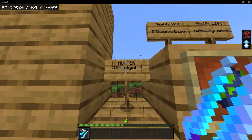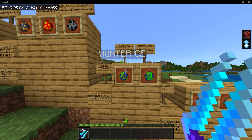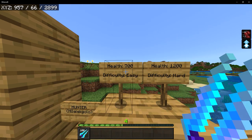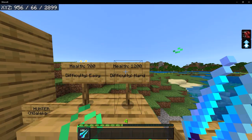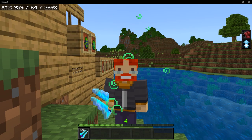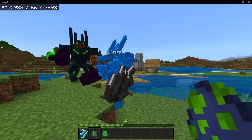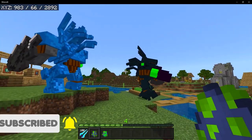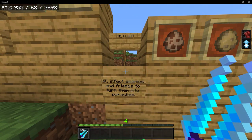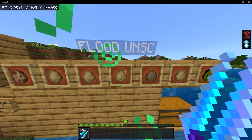Next up, we have the Hunters, also known as the Mgalekgolo, which are the strongest troops of the Covenant. There are two variations: the Combat Evolved variation and the Regular variation. The Combat Evolved variation has 700 HP and spawns on easy difficulty, while the regular Hunter has 1200 HP and spawns on hard difficulty. Whenever it comes to fighting these in the games, I really do not like it because they are so tough. The Combat Evolved variation is by far probably my favorite one. Both of them hold the same weapon, which is the Assault Cannon, along with some shields. Finally, we are on to the Nightmare, which is the Flood. The Flood's duty is to infect enemies and turn friends into parasites.